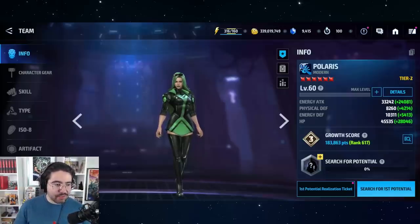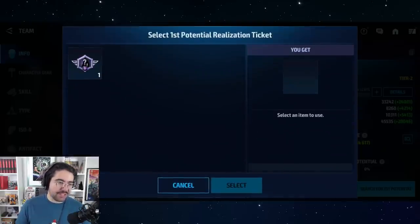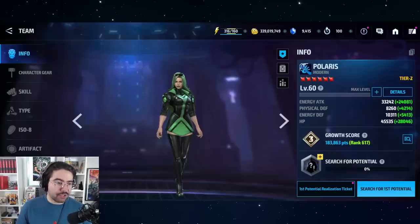For getting her past level 60: if you don't have potential realization tickets, I don't necessarily recommend using them on her if you're just using her as a leadership and support — you don't need her past level 60. You can take her into World Boss Ultimate or World Boss Legend as a character or striker to unlock her potential and get her to level 70, but generally you only need level 70 if you're using her to deal damage.